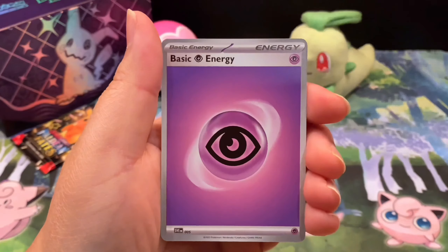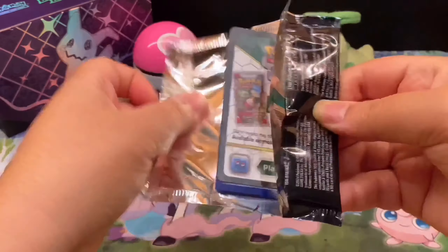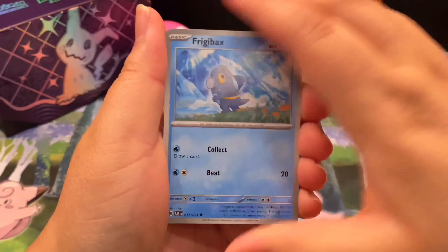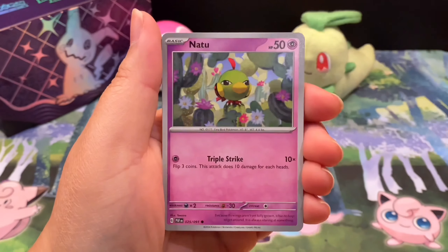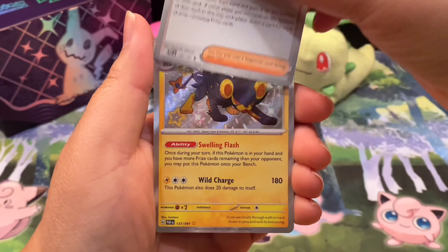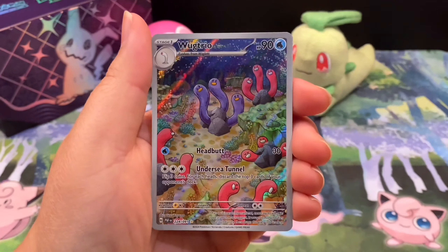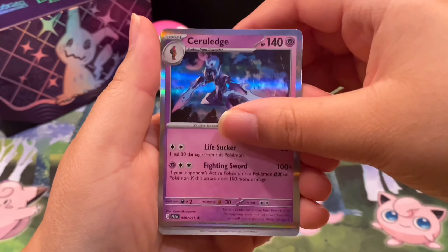Oh my gosh, there's one pack left — we are ending this challenge on a Pikachu pack. It seems there's very little you can do to stop me from finishing strong. Three Outbreak Shinies is the best y'all can do? We got Frigibax, Phanpy, Nymble, Natu, Electric Generator, Granbull, Iono — oh shoot, Luxray! We're back in it! And Wugtrio too — pack number nine got its revenge. Double hitter!